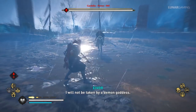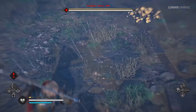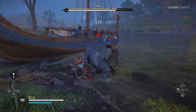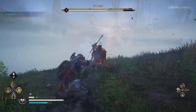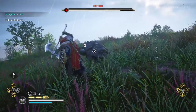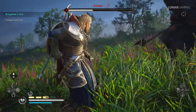Time your powerful abilities to when an enemy is attacking with their red attack to counter it. When fighting zealots, lure them to water and summon your longship — this will help distract the zealot so you can kill him easier. When fighting zealots, make sure to target the glowing orange weak spots with arrows, as this will give you enough time for one powerful hit that will significantly reduce their health.